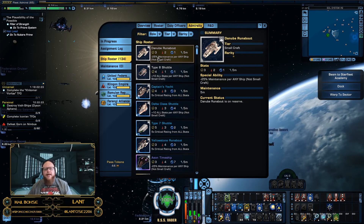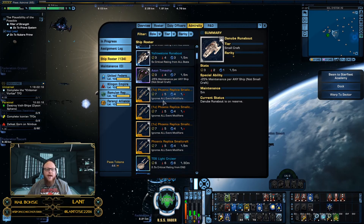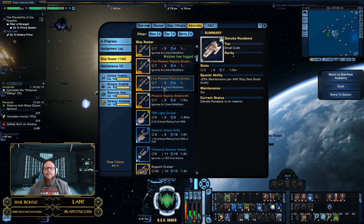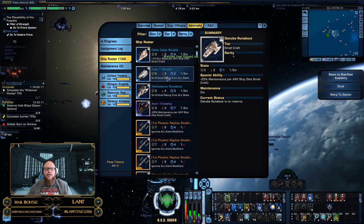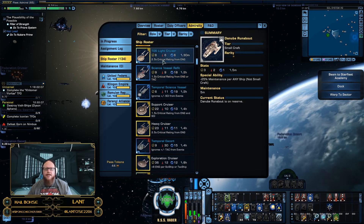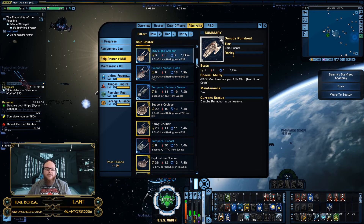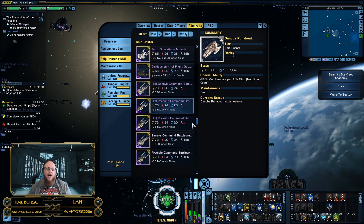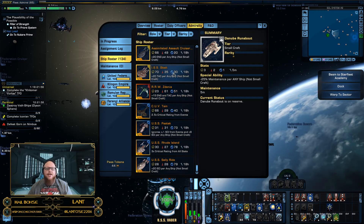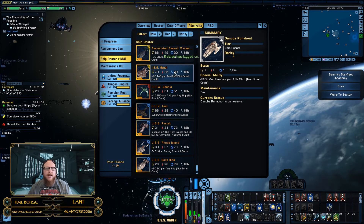There are two different types of ships. First, there are small craft, which are really important because small craft sometimes don't trigger bonuses on their own. The difference is that small craft usually enhance some aspect of the larger craft — but only the larger craft. Their rarity spans from common all the way to epic, and each of these contributes to different areas of expertise for any particular mission.